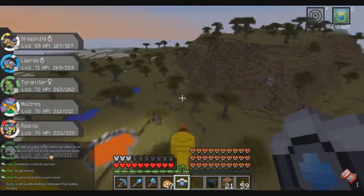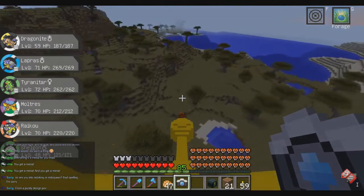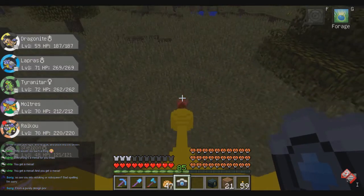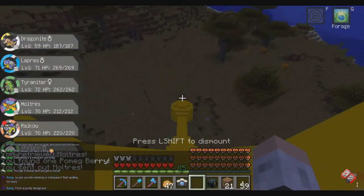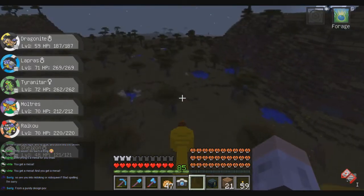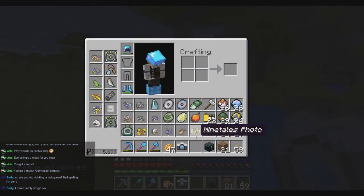Still waiting for Ninetales — and Persian as well, but I don't think they would spawn here. There's a normal Plains biome nearby, so I can fly back in that direction. Oh — hello! We got a berry. Hooray. Nobody uses berries — they are not useless; they do have a nice range of effects. And there is Ninetales! Hello, dear. Yoink. Gotcha — Ninetales. Nice.